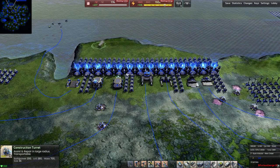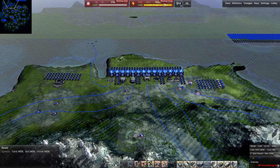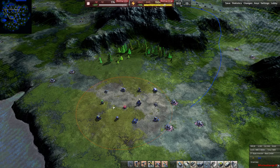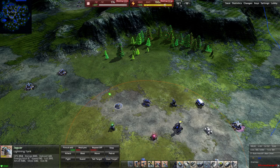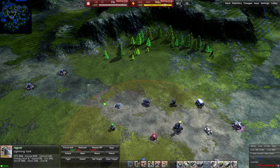That concludes T1 vehicles. Next up is the T2 vehicle section — we're about halfway through this comprehensive guide. The first T2 vehicle is the Jaguar, a lightning tank and raider vehicle. By now you're familiar with raider — fast vehicles with high attack damage but relatively low health. The Jaguar has a lightning attack and also a light weapon.